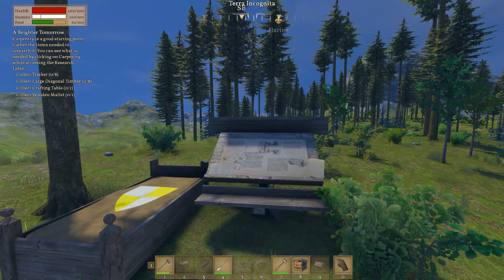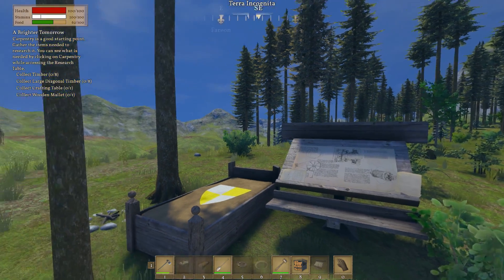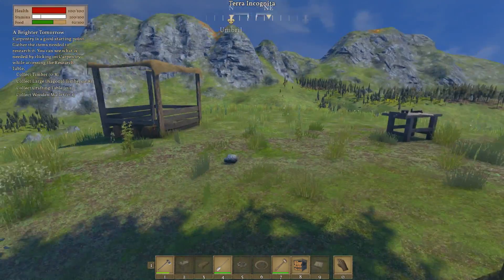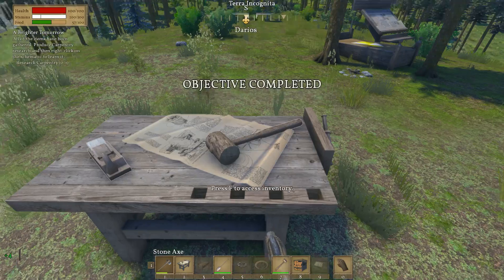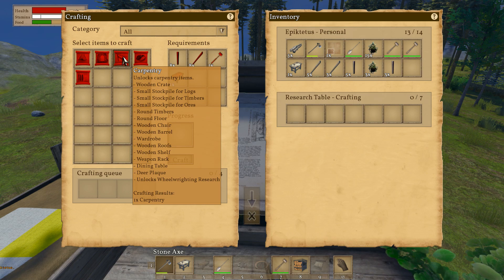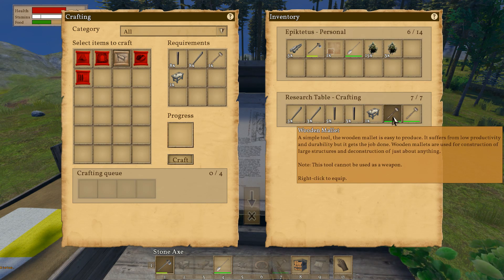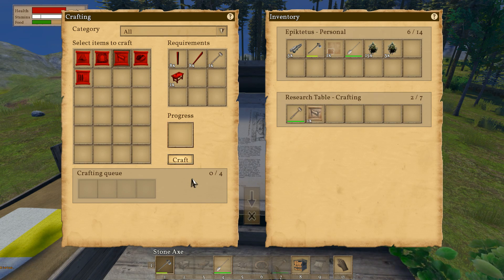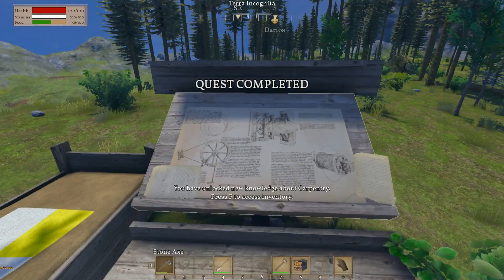The tutorial wants us to unlock carpentry, so we're going to need timber, large diagonal timber, another crafting table, and another wooden mallet - we can do all that. We have to put all the items over there and hit craft. And now I can just right-click on this and I have unlocked carpentry.